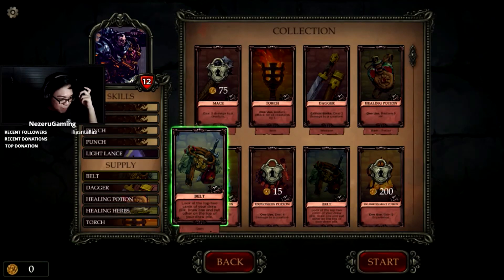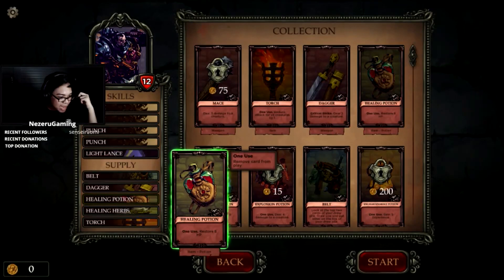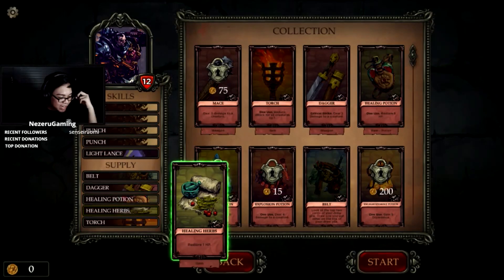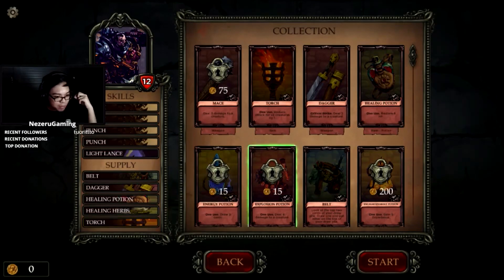Belt: look at the top two cards of your pile, draw one and put another at the top of your pile. Dagger: critical strike, deal two damage to a creature. Healing potion — I know what that does. Healing herbs: one HP. And the torch: use one, reduced attack of all creatures by one. Okay, this is my collection. Teach me how to play, game tutorial.